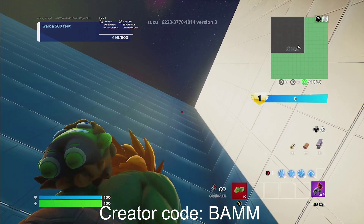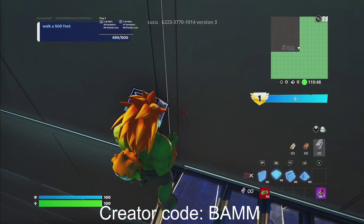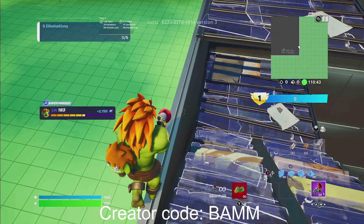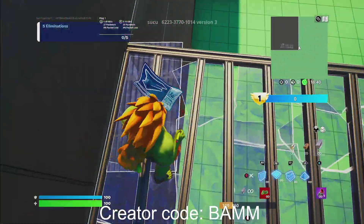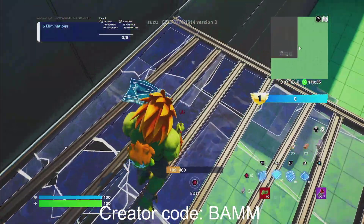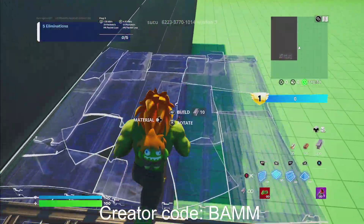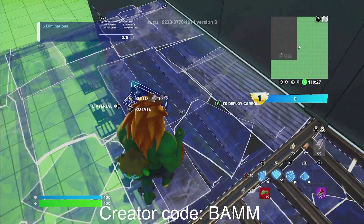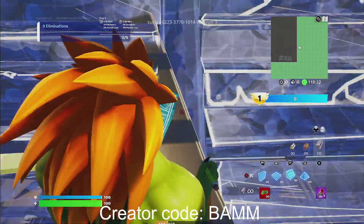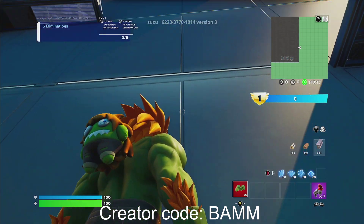Once you guys get up here, we're gonna want to go all the way up. Same thing — we're gonna grapple all the way up and over. Once you guys get over here, you're gonna want to go seven flights down: one, two, three, four, five, six, seven. It's going to be seven down.